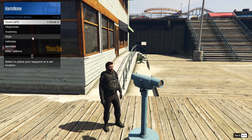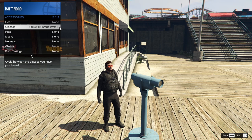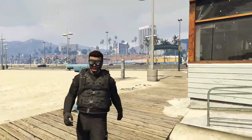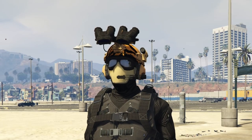Now you can go into your interaction menu, go to your style menu, go to accessories, and say I want to equip some glasses. I'm going to find the glasses that I actually want to equip — say the mono outlaw goggles. I'm now going to exit out of this menu and simply walk away, and as you guys can see, my helmet is back and the goggles are on.